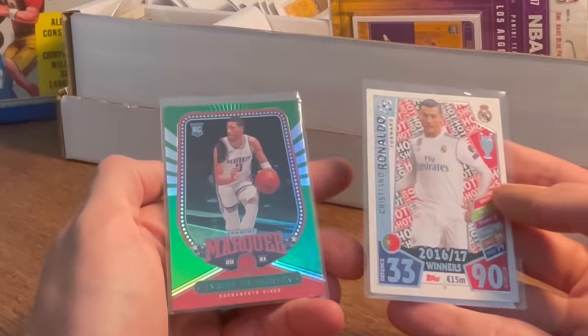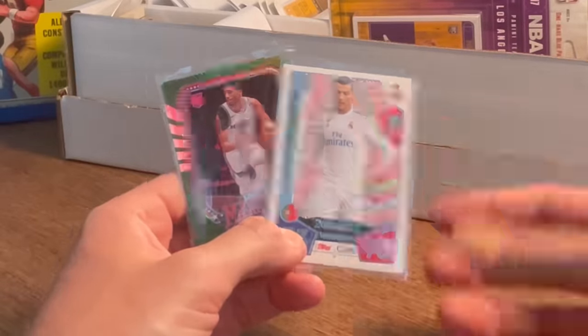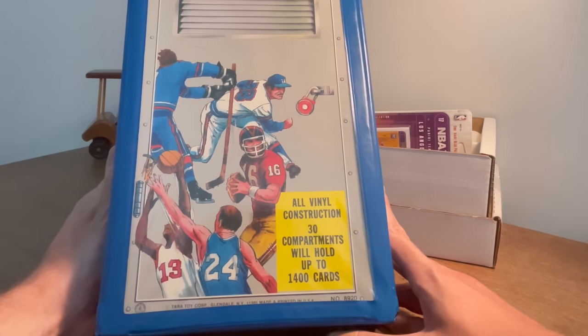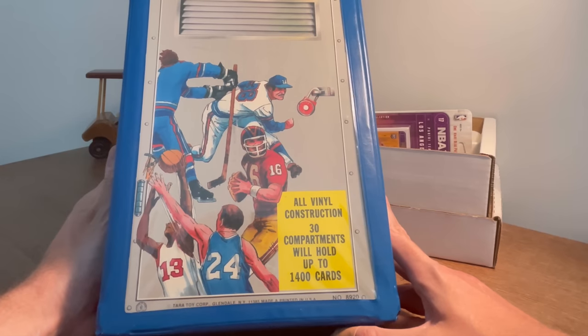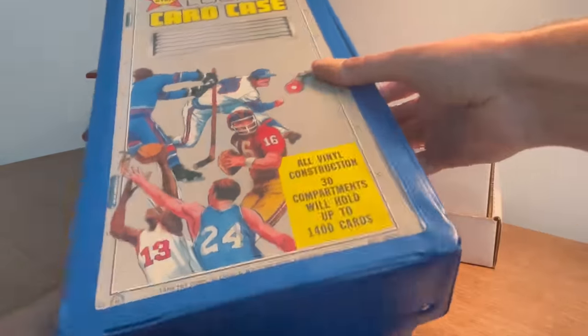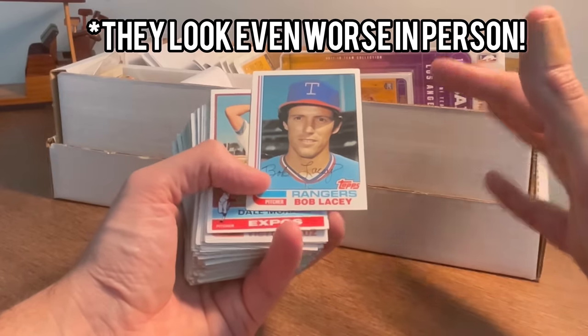We'll go ahead and give away this — this is the next easter egg, this Neymar gold sparkle Donruss card. That'll be the next one in the giveaway, good luck. I'm also going to throw these two into the overall giveaway pool. Once I come across a couple more cards to do the overall giveaway I will announce that. From what I remember in the pictures there wasn't a whole lot of cards in here, but if there is anything hopefully they are well taken care of.